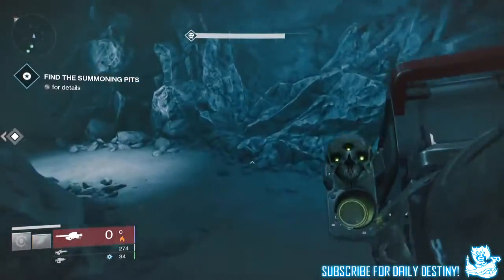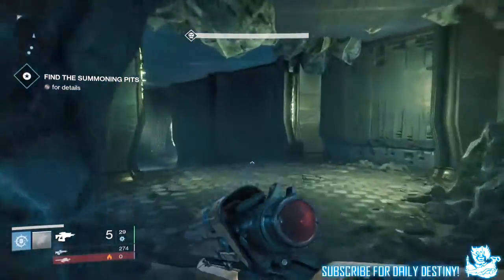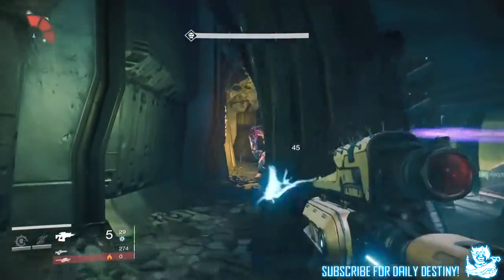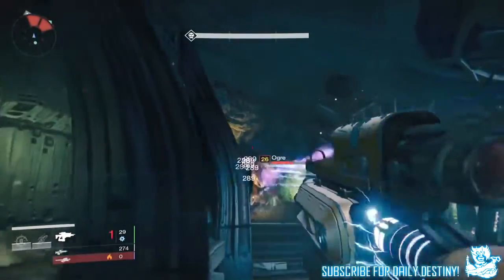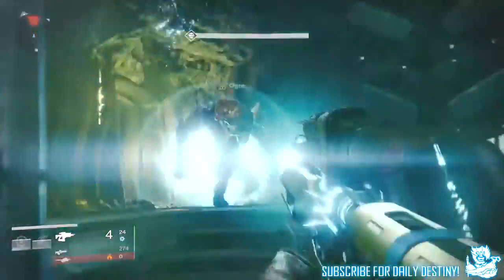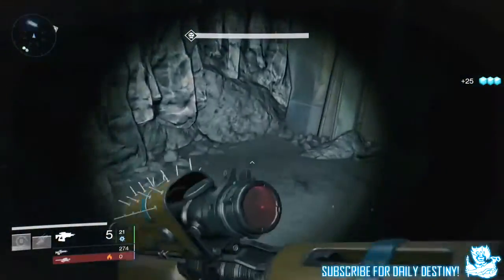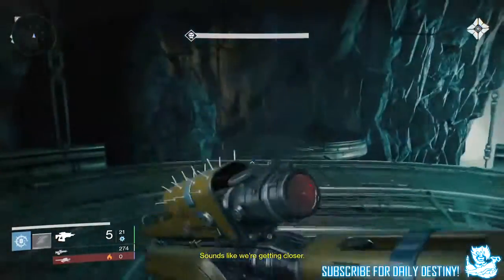Ammunition crates are now visible for all players long before they are available to pick up, with a countdown timer showing when they will arrive. Guardians no longer drop special ammo on death. Lowered the amount of special ammo picked up from crates from 50% to 25%. Special ammo crate respawn time raised from 45 seconds to 120 seconds. Increased the radius when a friendly picks up a special crate from 20 meters to 100 meters. Reduced the number of special crates on maps from 6–8 crates to 3–5 crates.